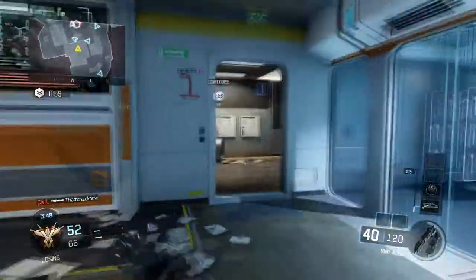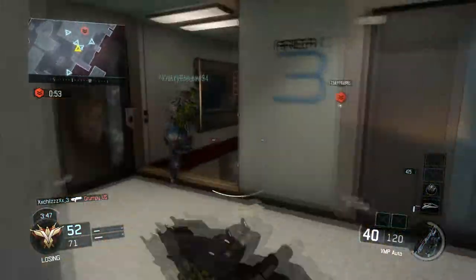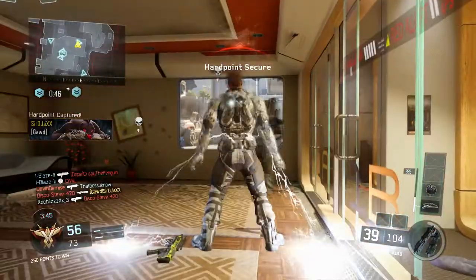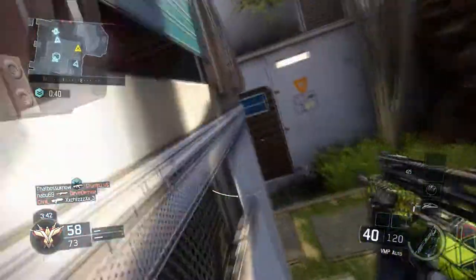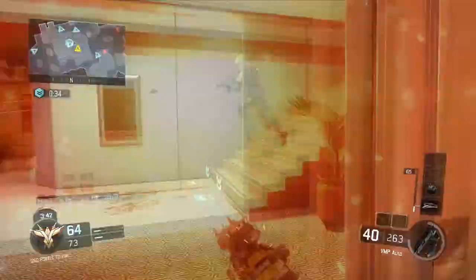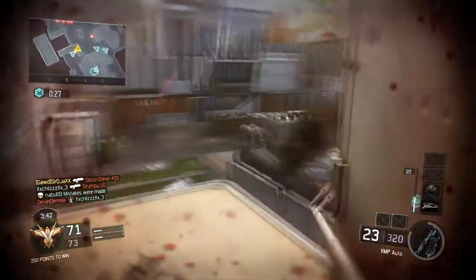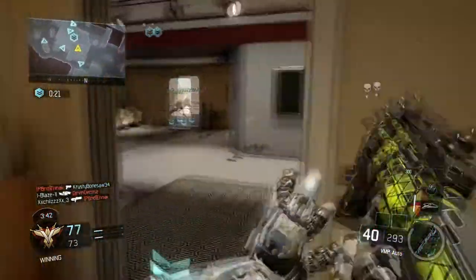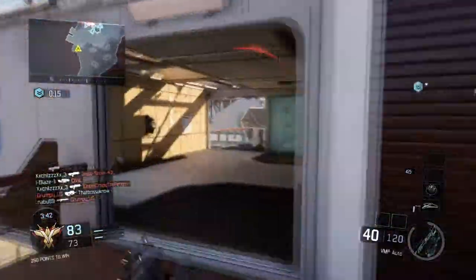The specialist I'm using is the gravity spikes. You don't get it as often as people were saying in the beta — they really controlled that in the actual game. The gravity spikes work by pressing both triggers once you earn them, you fly up in the air and stomp back down, and anyone within a certain radius dies. It's really good for hardpoint because if they're all in the hill you can jump in and take them all out.